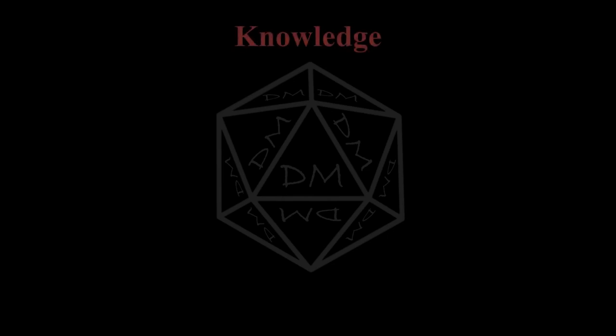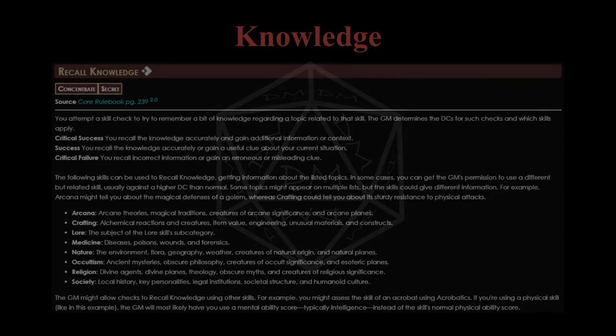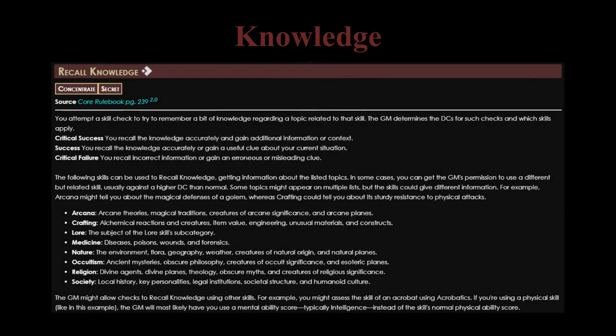Although it's much less quantifiable than other mechanics, knowing about your enemy is a great line of defense. Recall knowledge checks are a useful way to learn what damage types they'll use, what conditions they'll inflict, or if they have an area of effect ability. Even just knowing a creature's lowest save allows you to more effectively debuff it. In an ideal scenario, you can acquire this knowledge in advance of an encounter and prepare for it, but even in the middle of a fight, knowledge can go a long way to protecting your party.